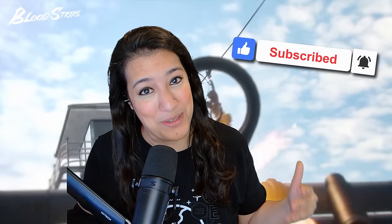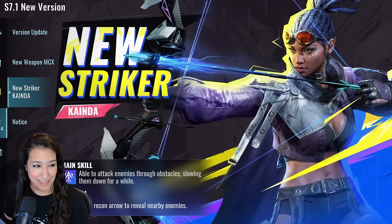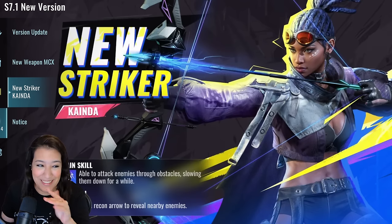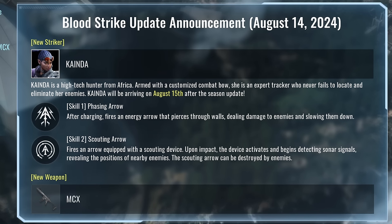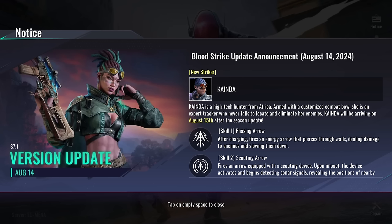The new striker's name is Kinda — I don't know how to pronounce it. Kinda is a high-tech hunter from Africa, armed with a customized combat bow. She's an expert tracker who never fails to locate and eliminate her enemies. Kinda will be arriving in August after the season's update. Her first skill is called Phasing Arrow — after charging, it fires an energy arrow that pierces through walls, dealing damage to enemies and slowing them down. Skill number two is called Scouting Arrow — it fires an arrow equipped with a scouting device that, upon impact, activates and begins detecting sonar signals.